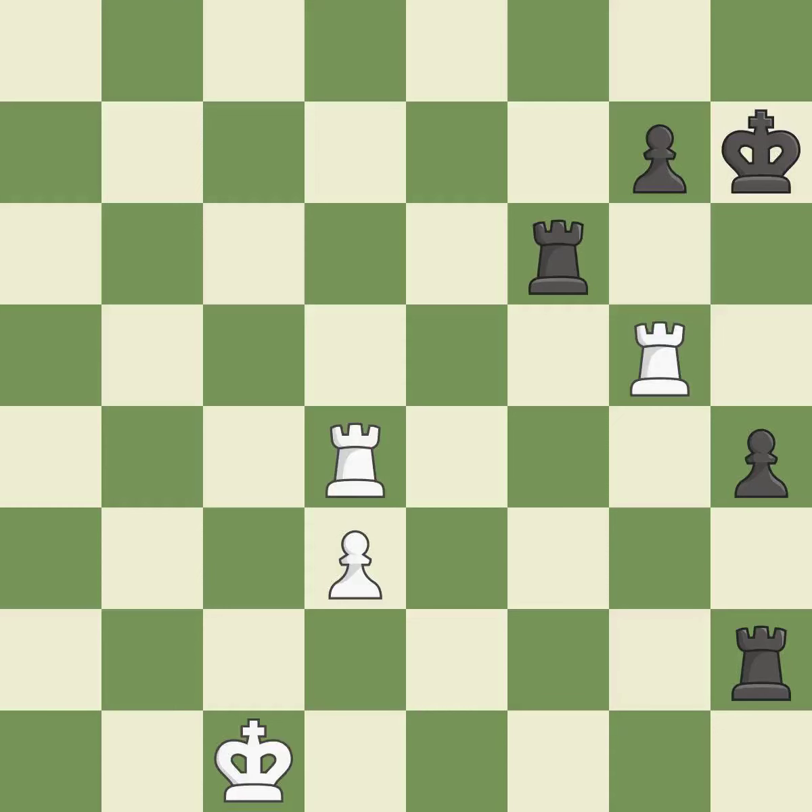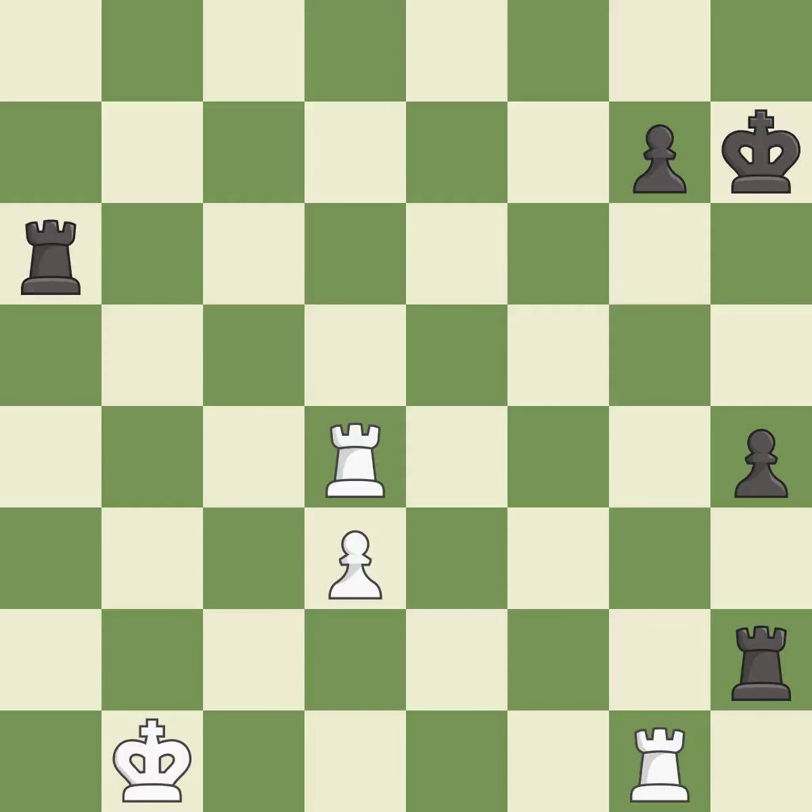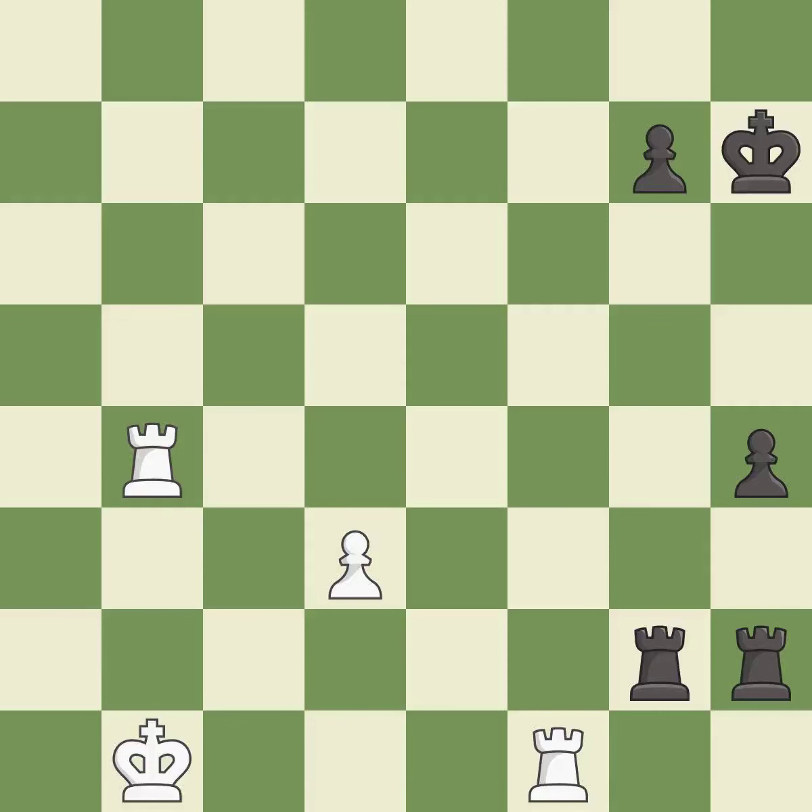This threatens to play checkmate — it is best. This prevents the opponent from being able to play checkmate — it is excellent. This offers to exchange pieces of equal value. This threatens to play checkmate — it is best. This move puts the rook on a safer square — it is best. This activates a rook by getting it to the seventh rank and also restricts the opponent's king — it is excellent. A very strong play — it is excellent. A solid choice — it is excellent. The passed pawn moves towards its goal — it is best.